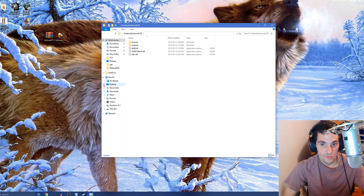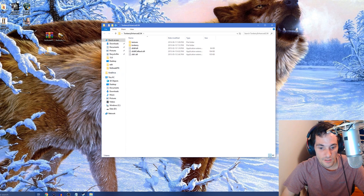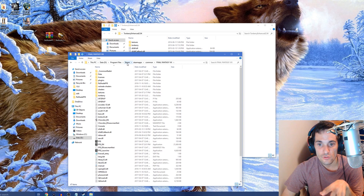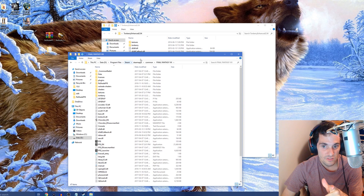Go to where you installed Steam. If you installed Steam on your C Drive, go to C Drive, then Program Files. I'll open my folder now to show you. You want to go to your Steam folder — the default is the C Drive unless you moved it somewhere else. Click on Steam, then click Steam Apps.